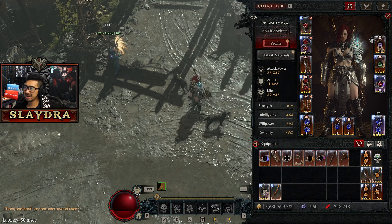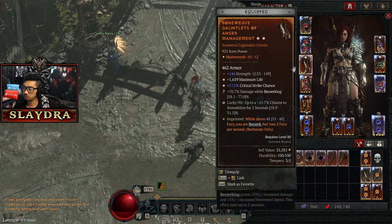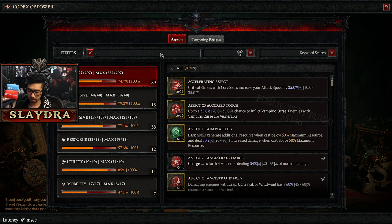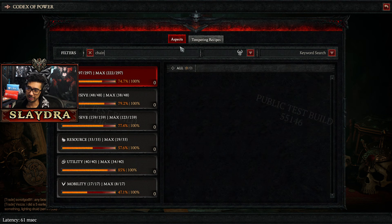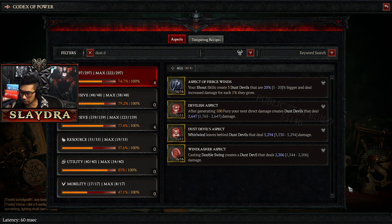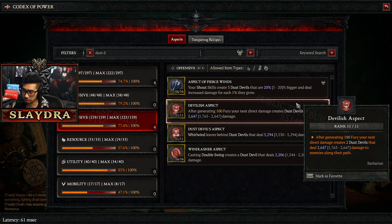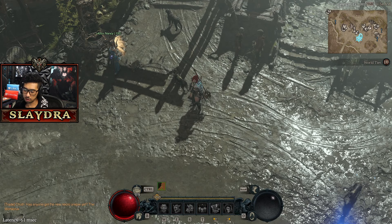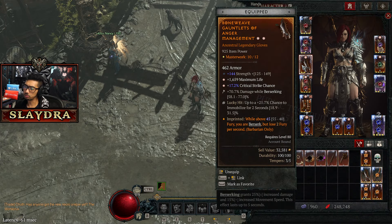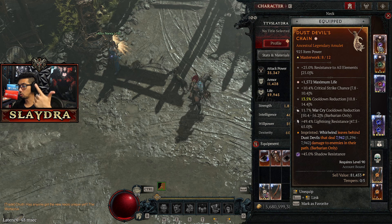There aren't too many areas where you can swap in the Dust Devil's aspect. The Dust Devils aspect — the Devilish Aspect — after Whirlwind: that one is offensive. So if you swap it in, I'm already pretty much at max so I don't need it that much, but it definitely helps out for people that don't have good enough rolls. I already have cooldown reduction and War Cry cooldown reduction on both rings.